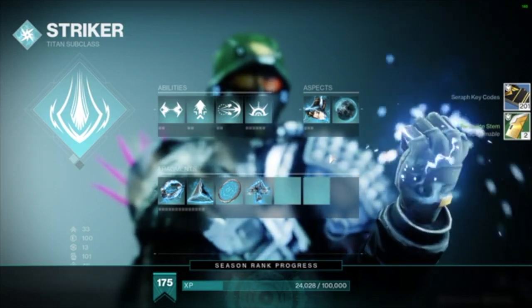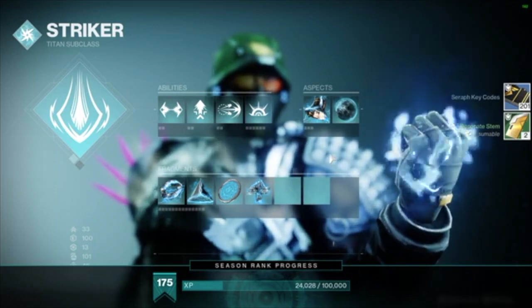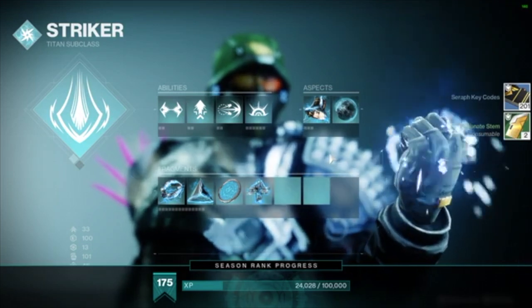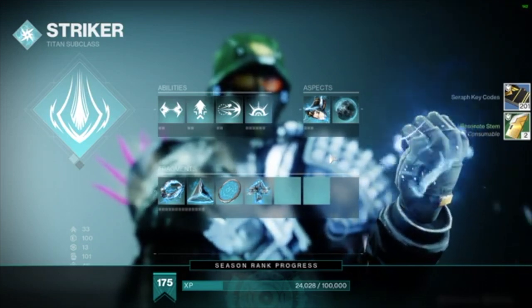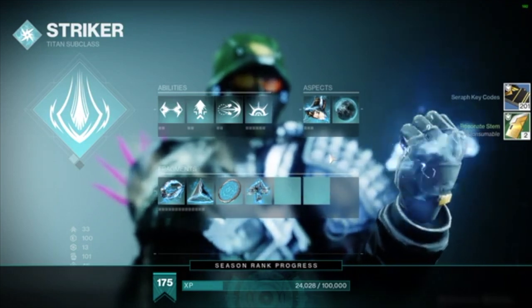For Titans, run T-Crash with Cuirass of the Falling Star and Storm Grenades. Nothing else really matters, but if you want: aspects are Touch of Thunder and Knockout, and fragments are Spark of Magnitude, Resistance, Shock, and maybe Spark of Recharge. Since Titans have no debuff or buff, running Charge Harvester and High Energy Fire is a good way to get a buff.